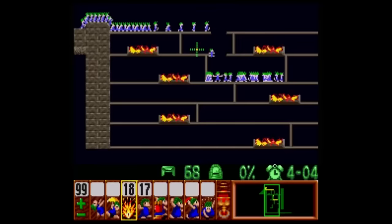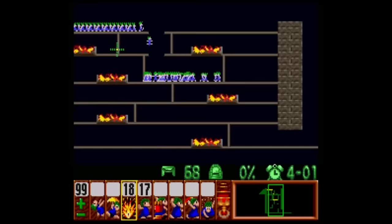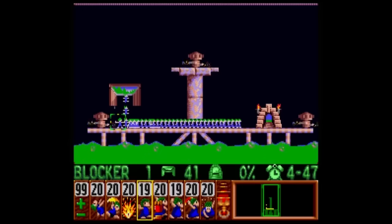The Super Nintendo port was released in March of 1992 by Sunsoft, and it's probably the best Amiga port on the system. Not that that's saying a whole lot, but Lemmings is still a fun time, and it's held up really well over the years.